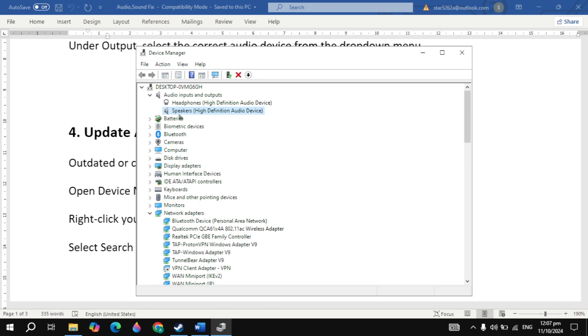If still not working, right-click on your speakers again and click 'Disable device', then click 'Yes'. Once disabled, right-click again and click 'Enable'. Disabling and re-enabling your sound driver can sometimes fix the problem.